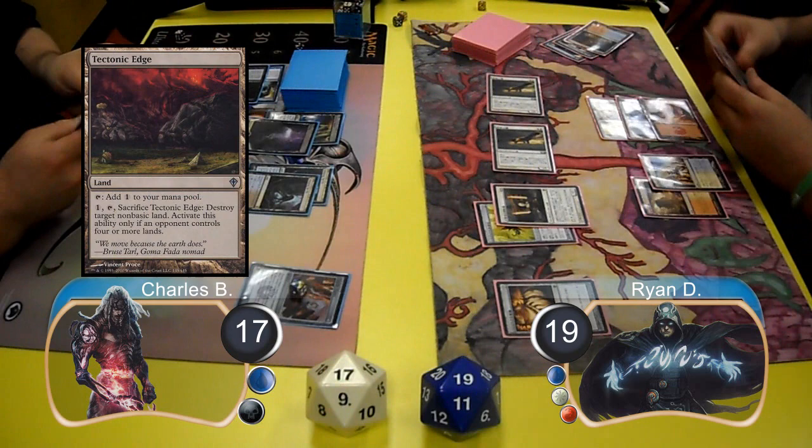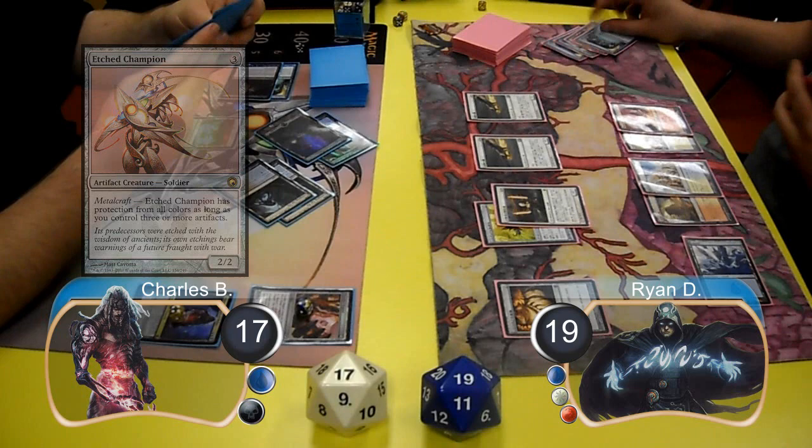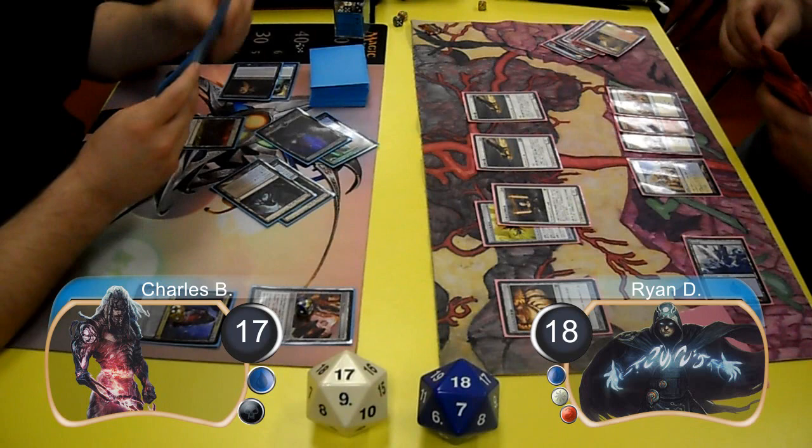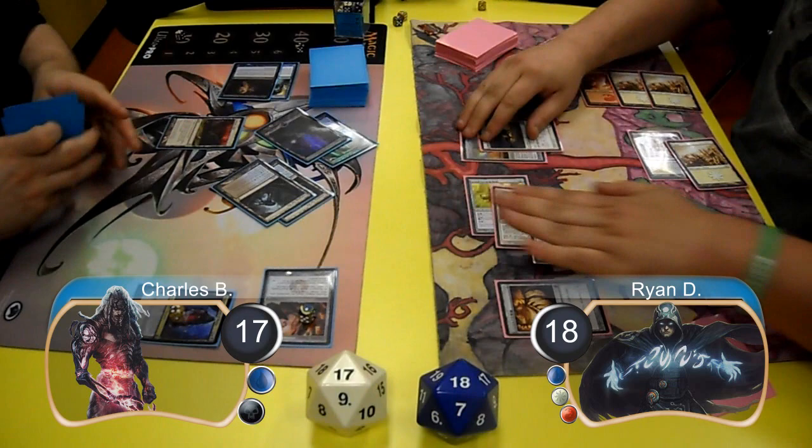He then equipped his Life Staff to his Mystic and passed the turn. Charles put a Tectonic Edge into play, then resolved a Tezzeret Agent of Bolas and used him to look at the top five cards of his library, revealing an Etched Champion. Ryan started off his next turn with a Preordain and sent both cards to the bottom, sacrificed his Arid Mesa going down to 18 to search for a Plains, resolved a Sword of Body and Mind and equipped it to one of his Squadron Hawks. Then during pre-combat, Charles used his Tumble Magnet to tap down the equipped Hawk.